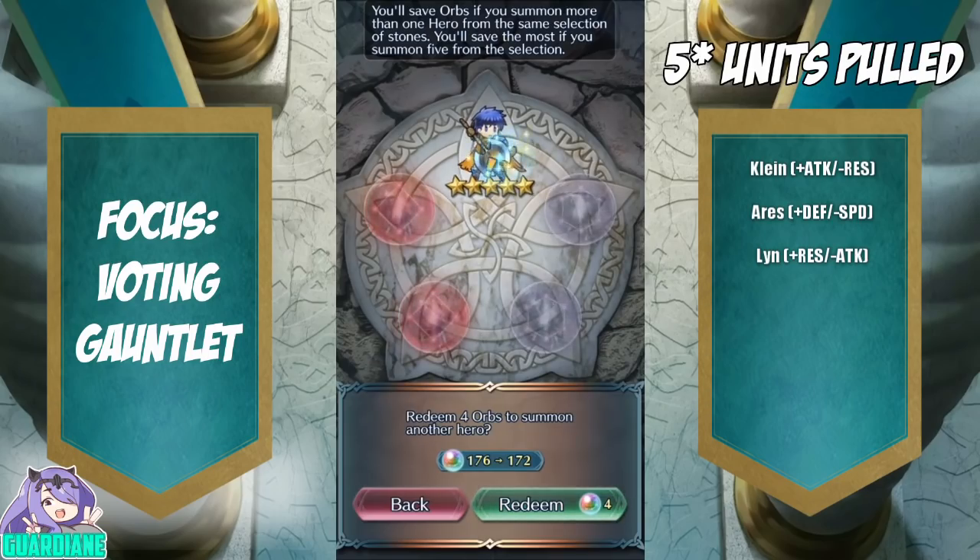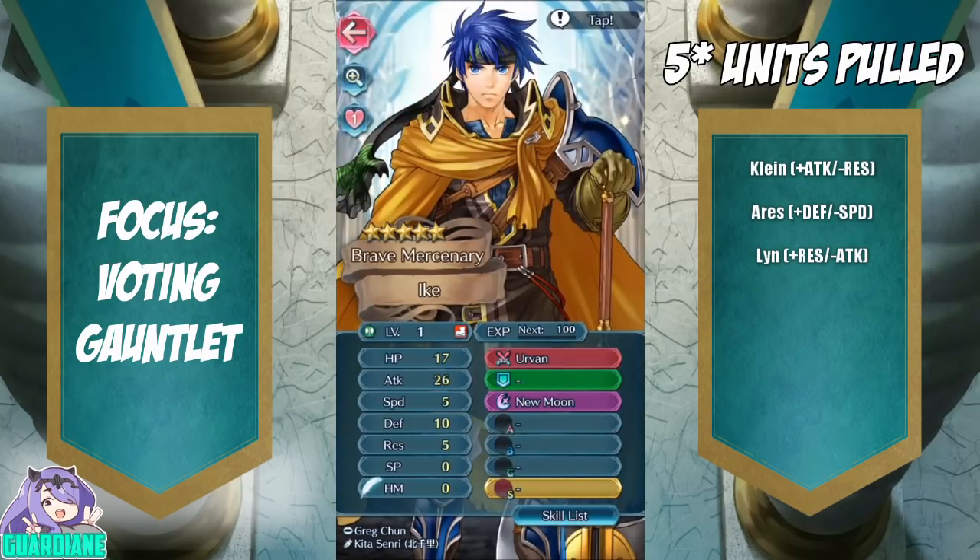So that is very, very exciting. Let us check his IVs. We have Neutral HP, Neutral Attack, Minus Speed, Plus Defense, and Neutral Res. That's actually not very good, but I know that certain builds can definitely work — you can get the Minus Speed and then the Breath helps with the special proc. Plus Defense is very good.